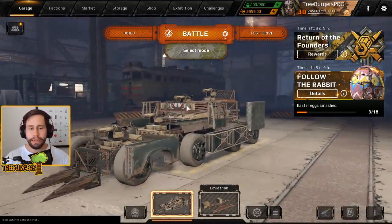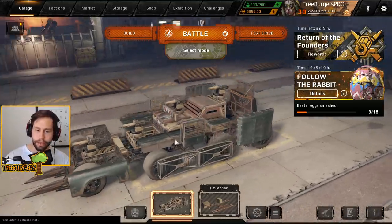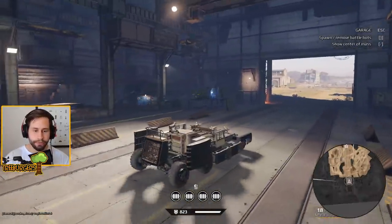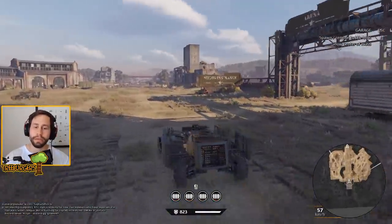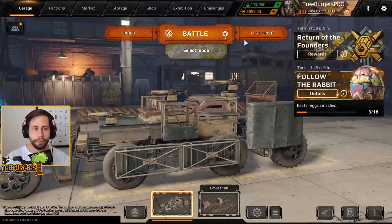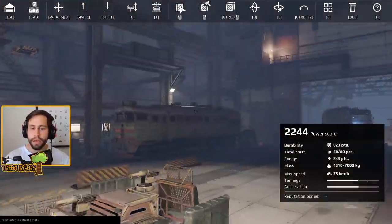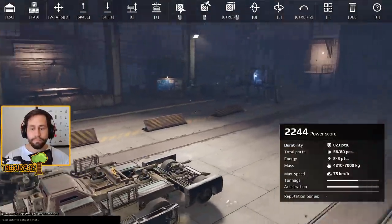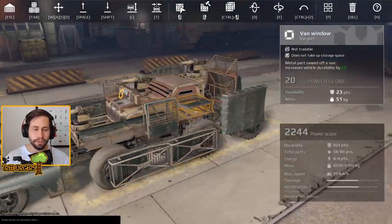I completely and utterly copied the KTM build style in order to make this, and it's just a hilarious, funny build to drive. You actually have really good firing angles and spread-out guns so you won't lose all your guns immediately. All in all, this is in my opinion a very good experience farmer because you'll be playing at around 2200 power score. I kept it at 58 parts, meaning you can construct this at level 12.